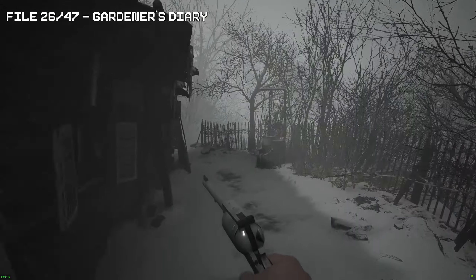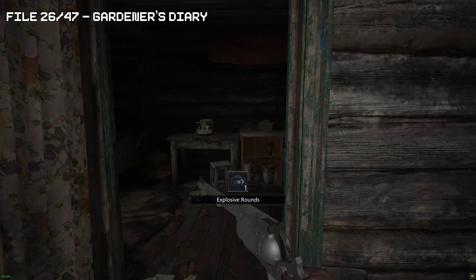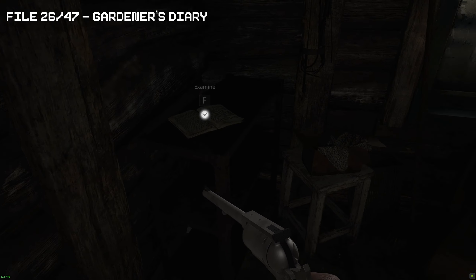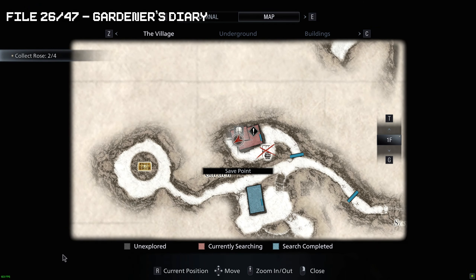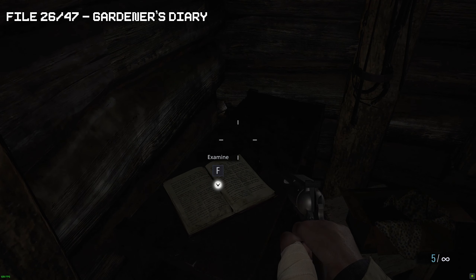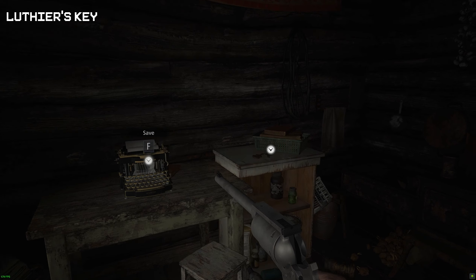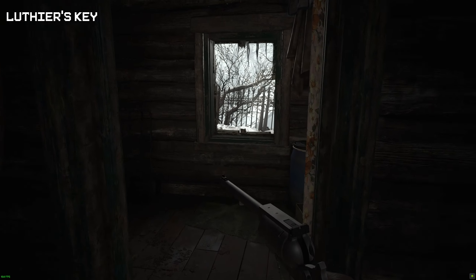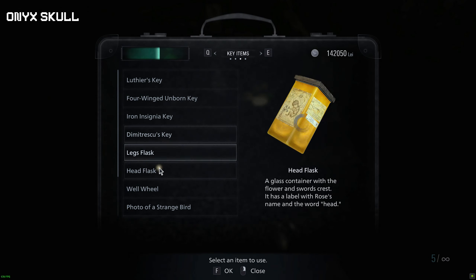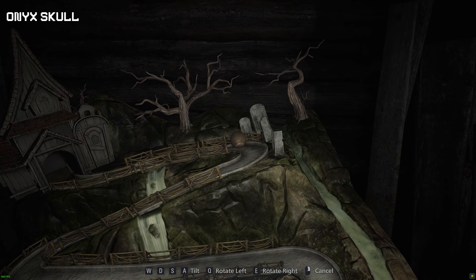Now we're going to go inside to do the file. Inside will be some items and a save point. Make sure you pick up the key right next to the save point because we can now gain access to that room that had the violin on the door.